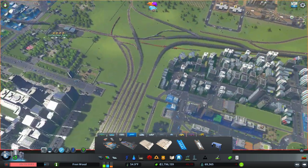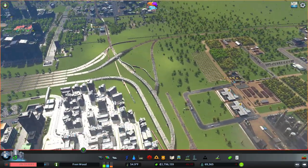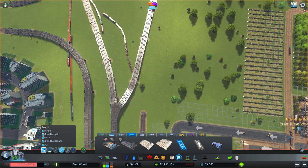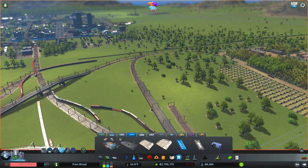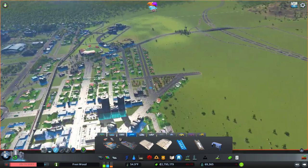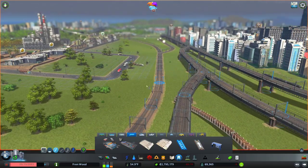I'm just going to have a little refer back to my Google map here to make sure we're following this as best we can. Let's carry on by bending this line around. I think what I want to do is to have this line go underground and link back up with the main line over there, because as this is solely freight they do need an outside connection.